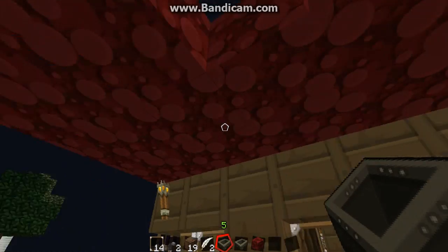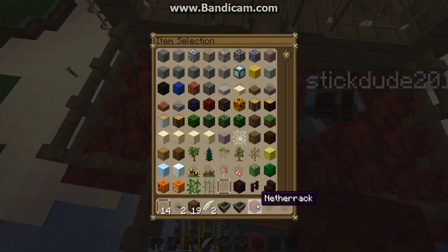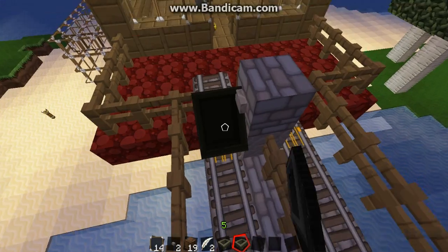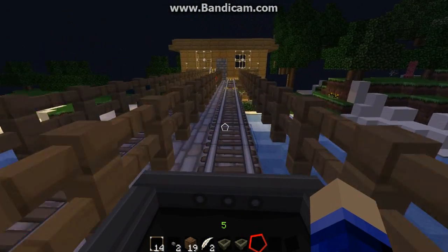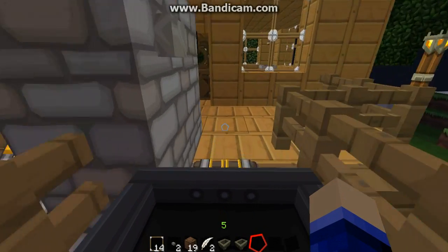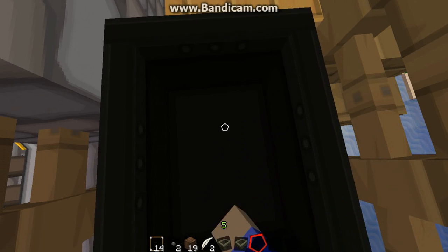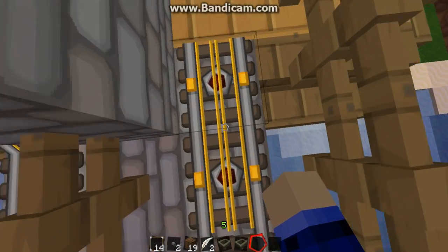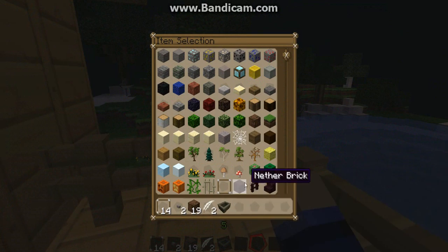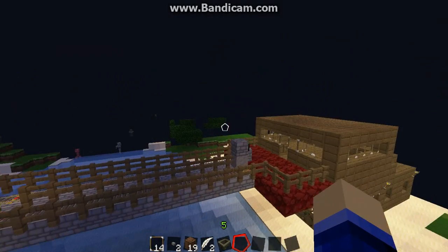Yeah, that's what I hate about creative — sometimes you overshoot and it breaks a block. Sometimes it might break even more than that. When you're doing that, it looks like you're paddling. It doesn't show when you're in F5. There. Okay, so we're done. Another successful project made by us.